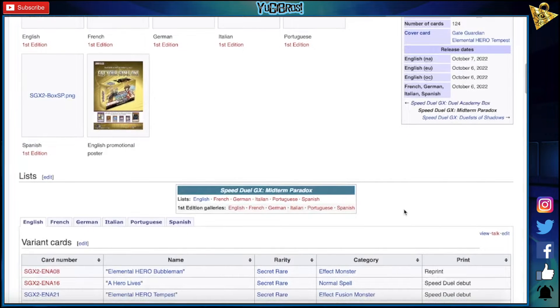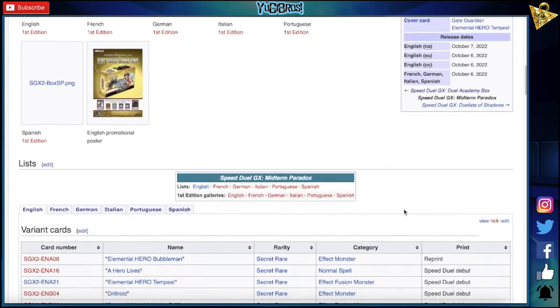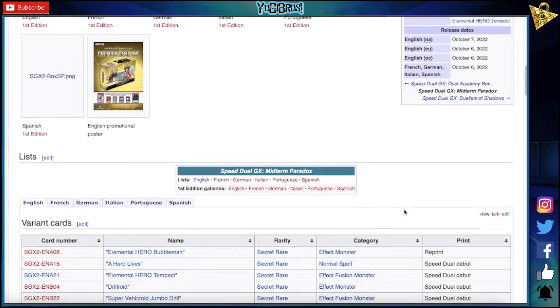Hero Lives, Elementor Hero Tempest — I think we knew this was in here, we didn't know it was gonna be a Secret Rare but we assumed it was. That's cool. Drillroid — sure, card's decent against defensive decks, used to see play in old Yu-Gi-Oh sometimes. Super Vehicroid Jumbo Drill — yeah, sure. Cyrus is getting his roids.